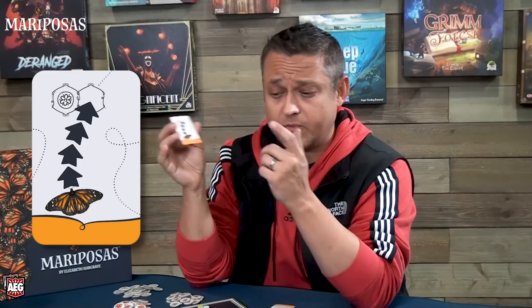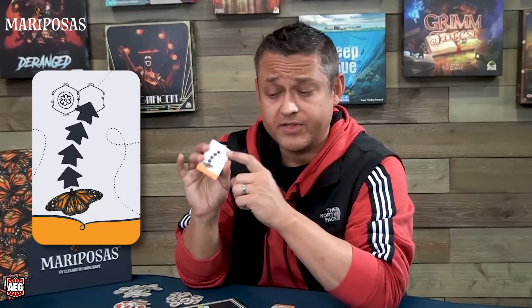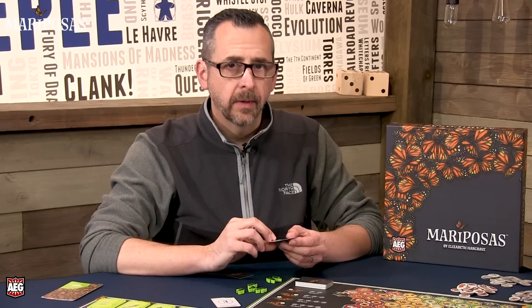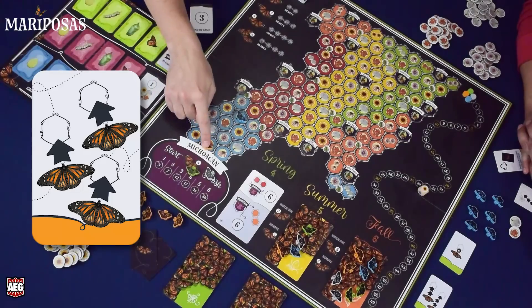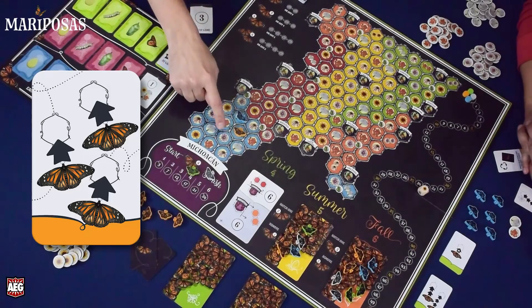For example, one card allows you to move a single butterfly four spaces. When you move, you collect the flower from where that butterfly lands — not the spaces it passes through. Some cards have special abilities to also collect a flower from adjacent spaces. Another card moves three butterflies one space each, and because those are three separate moves, you collect a flower token from each of those spaces.